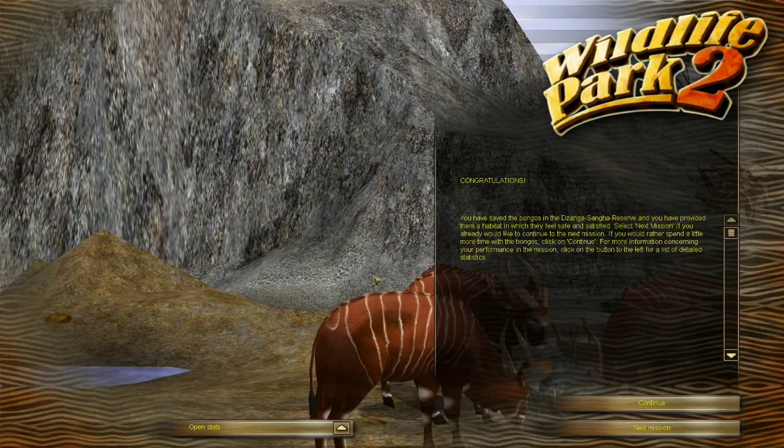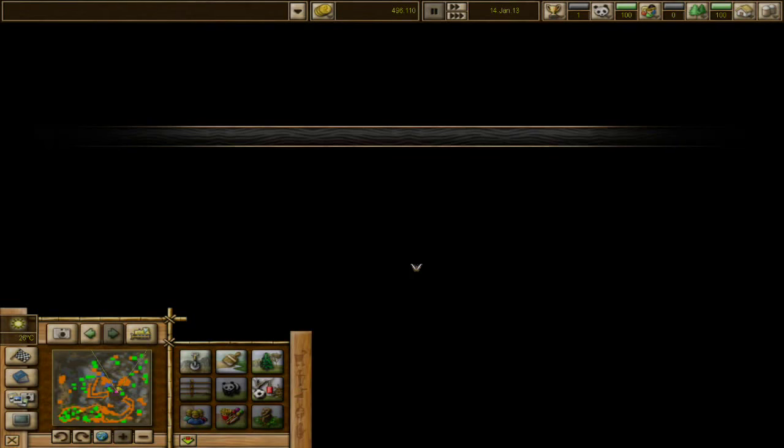Congratulations, you have saved the bongos and provided them with a habitat in which they feel safe and satisfied. Select next mission if you would like to continue. Well, I guess we will — because I think that's when we'll learn about how to do other things. But yay, bongos — I'm glad they're happy! Man, guys, we're already moving to the next mission.